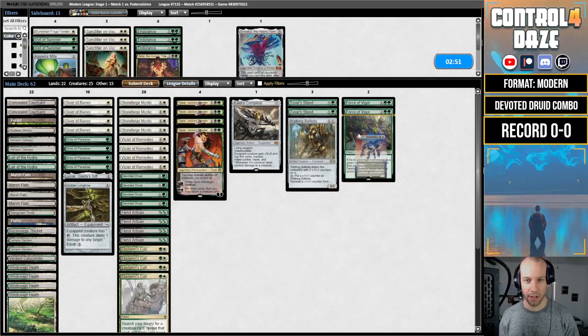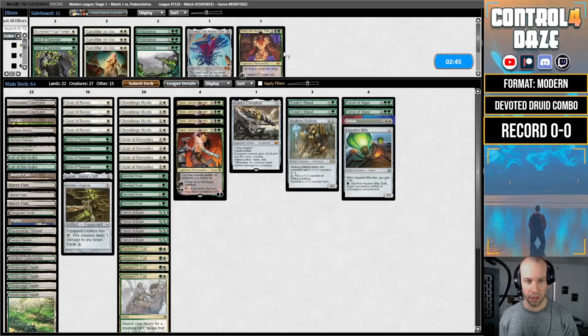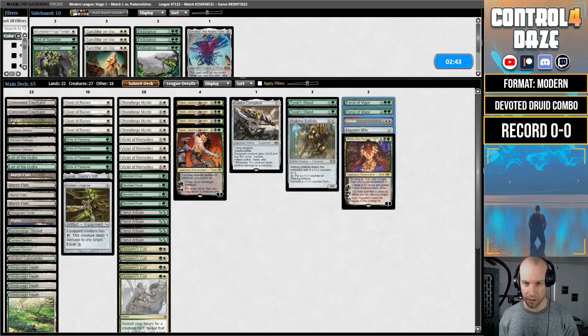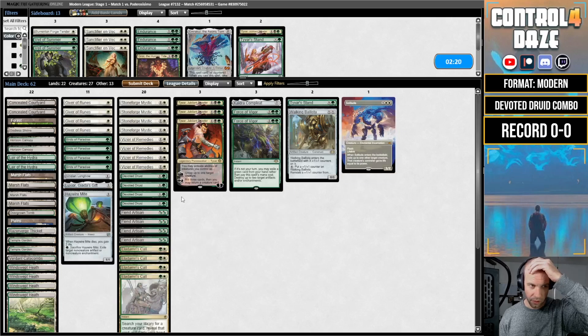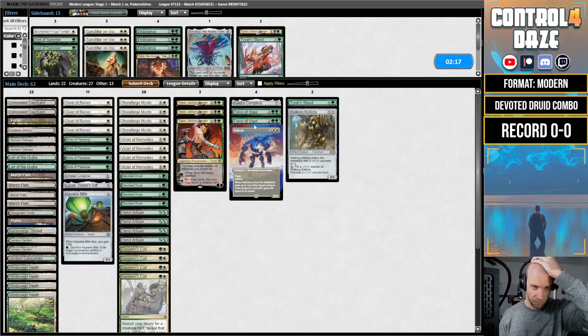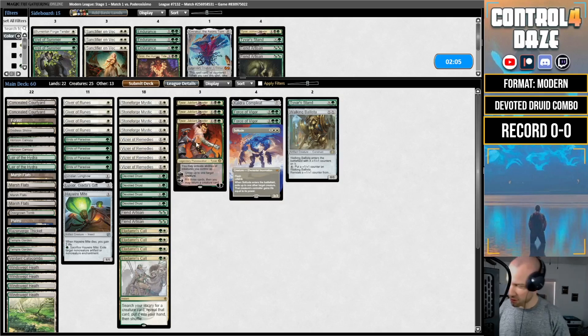For sideboarding, we'll bring in Force of Vigor, Solitude, and Haywire Mite. I wonder if we bring in a Grist for more interaction. I have no idea how to board with this deck. Giver's really good; probably shave a Tyvar and maybe a Tyvar's Stand. Feels like we just need to control the board. Maybe shave down to two Fiend Artisans — they're a little bit slow. We'll see how this goes. Felt good sneaking that game with Tyvar putting in work.